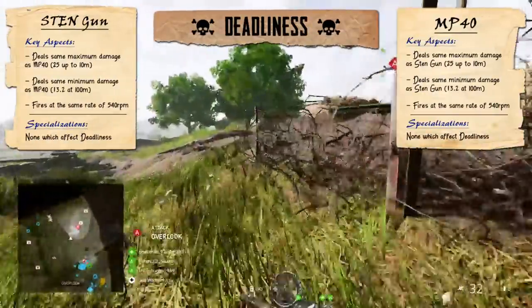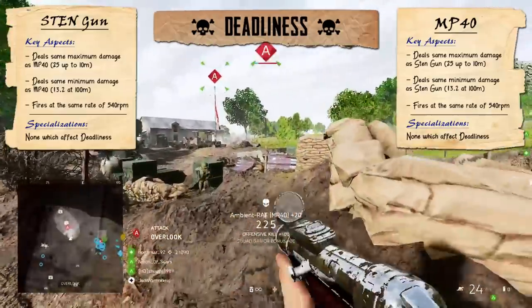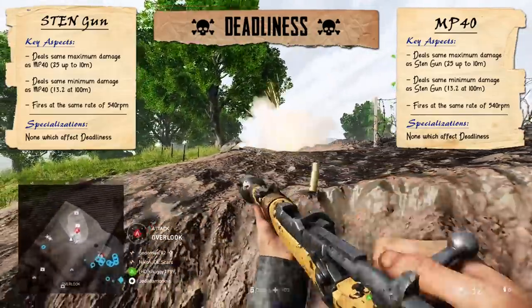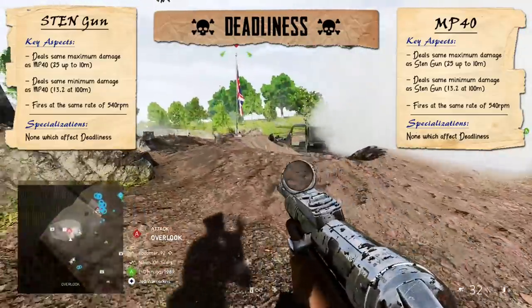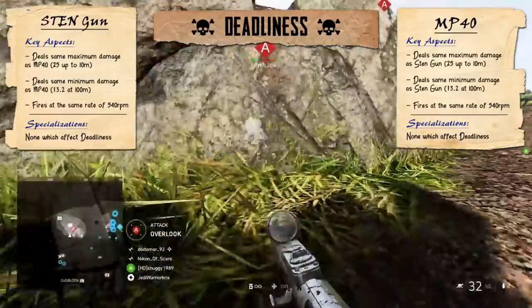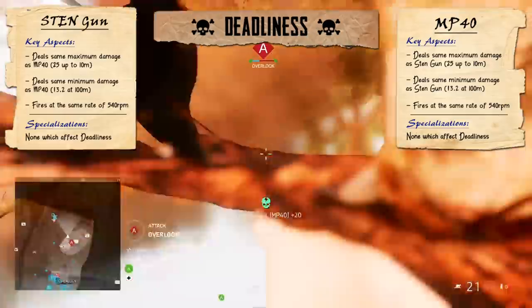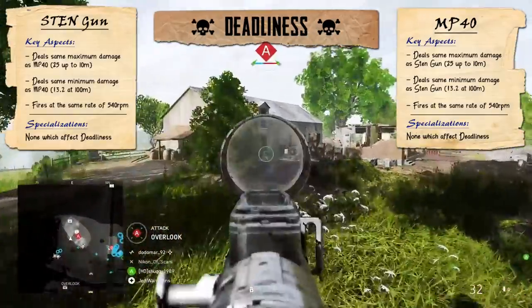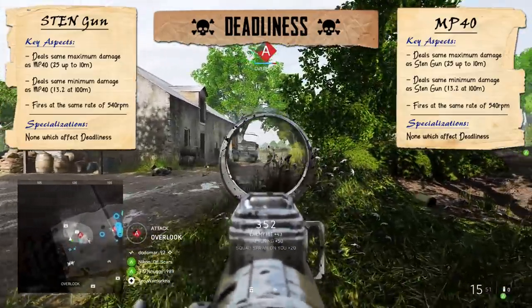It probably won't surprise you if I say that the MP40 was chambered to fire the 9mm Parabellum round, a very common one used by German SMGs and pistols. Though it might surprise you when I say that the Sten gun was also chambered to use the very same foreign cartridge, despite the gun being made in England and designed to be used by the British Armed Forces. 9mm ammo would have been fairly easy to come by, being one of the primary ammo types of the enemy. So this means that the two guns in Battlefield V pretty much have the same level of stopping power and are basically going to deal equal amounts of damage per bullet, being the same bullet.